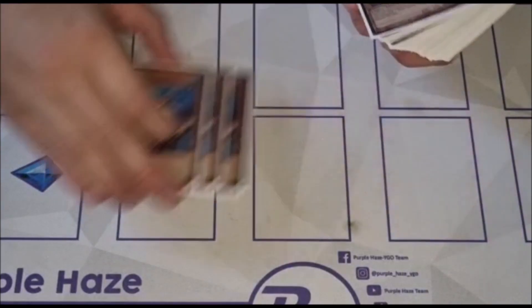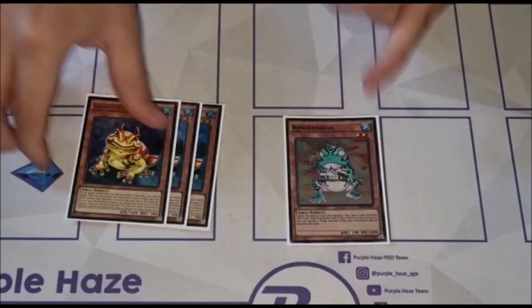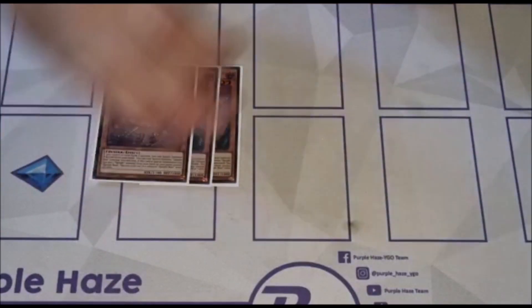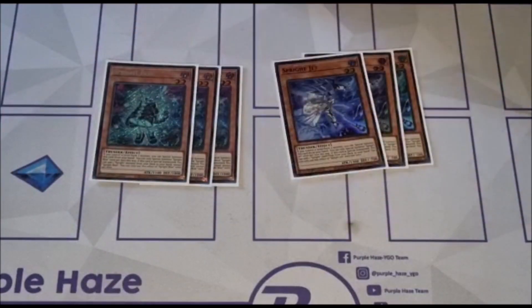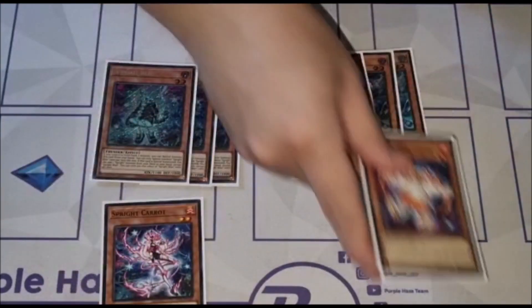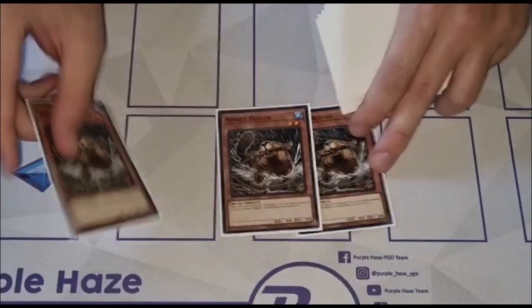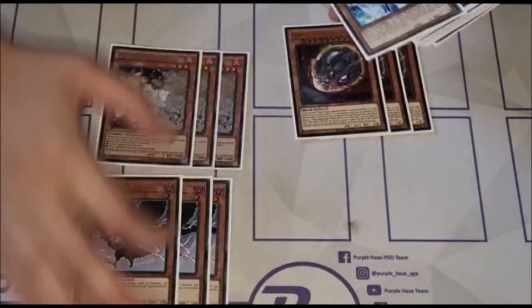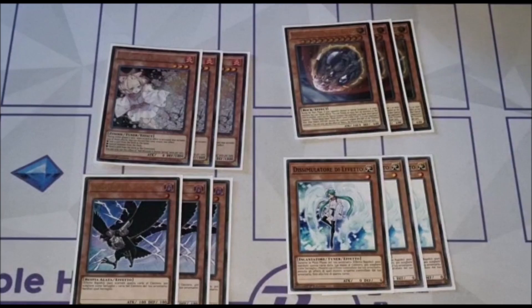I played 3 Swapfrog, 1 Ronin — rest in peace — 3 copies of Sprite Blue, 3 copies of Sprite Jet, 1 Carrot and 1 Red, then 3 copies of Beaver. Up to the hand traps: 3 Ash, 3 Nibiru, 3 Dicro, 3 Vader.